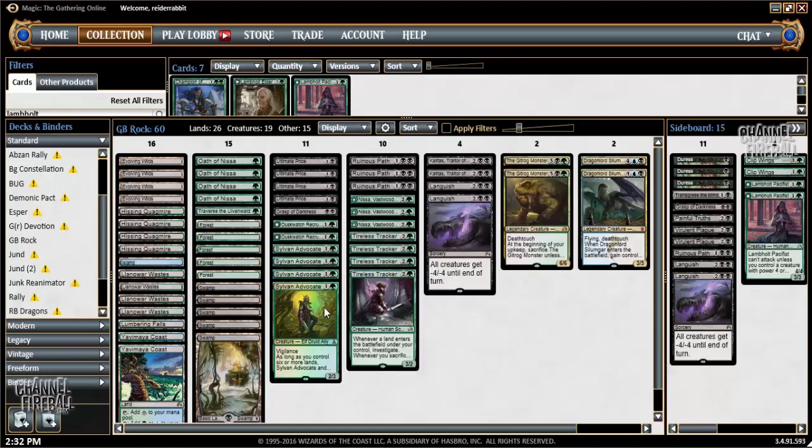Green gives you the best creature base in the format, as well as Oath of Nissa and Traverse the Ulvenwald to smooth your draws. So this is just a super solid deck that I think has a fine chance of beating virtually anything in the Standard field.